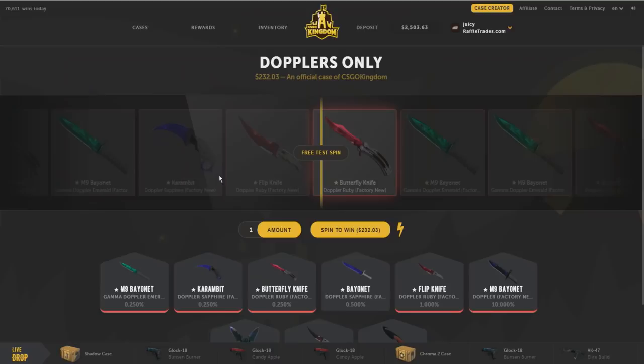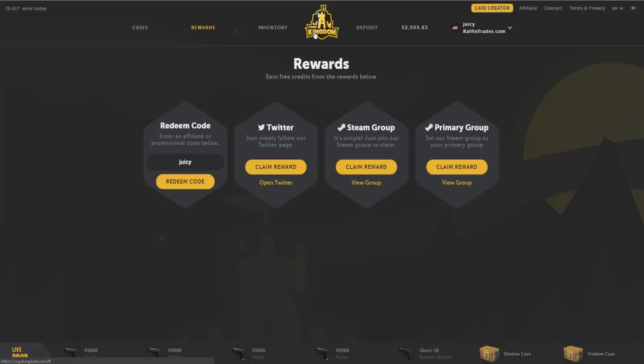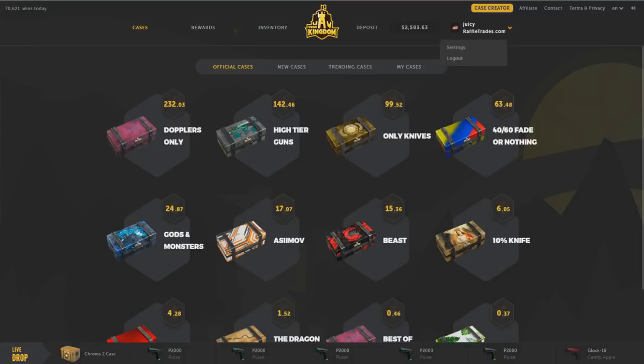If you guys are interested in getting some free credits on CSGO Kings, you can click on the rewards tab. It says redeem code — enter code 'juicy' and you'll get a free 50 cents. I'll link this site in the description below as well as my code. Alright, let's go and create a case for this video.